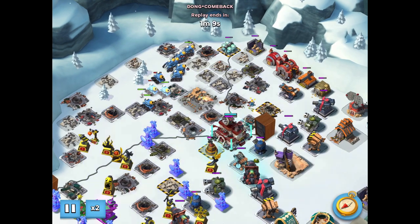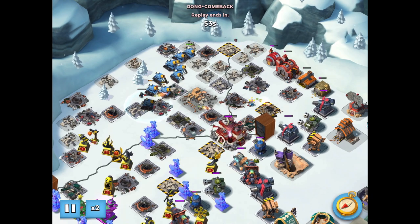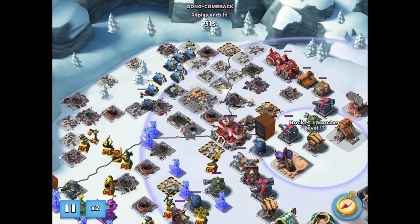The only things he has to worry about now are the shock launcher and the last rocket launcher, which is in range of some of his troops, but not all of them. This is where his boat of medics is earning its pay. These Rainmaker attacks are slow, so sometimes you fizzle and don't end up killing the HQ because you run out of time, but he's going to be able to take down the base.